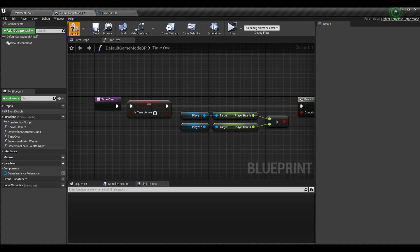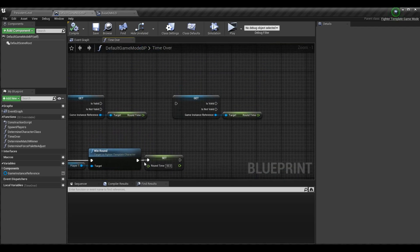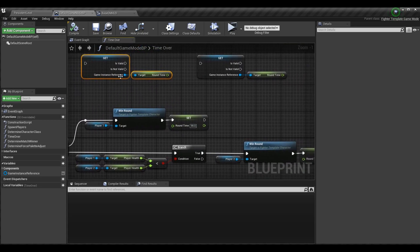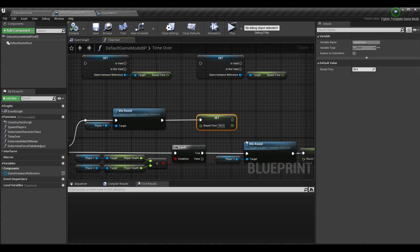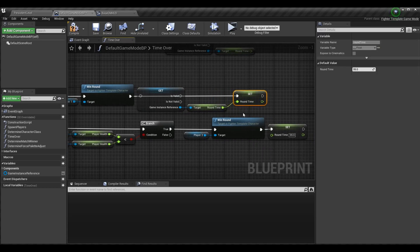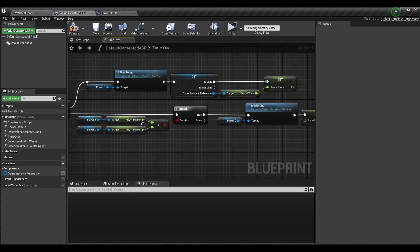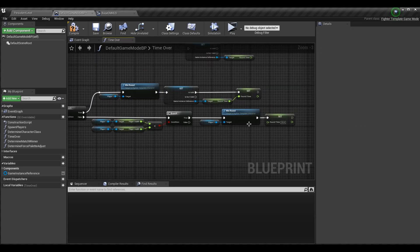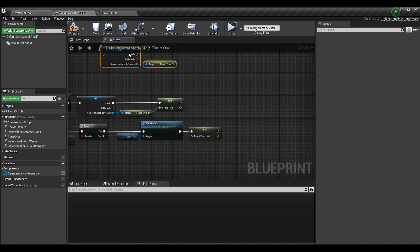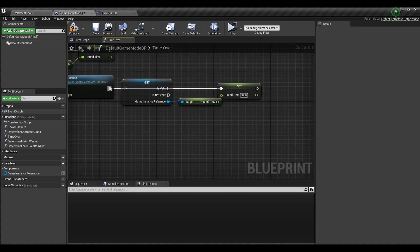This will stop the timer from going once time runs out. If a player wins — meaning they don't have the same health — we want to set round time to the game instance value instead of the hardcoded 99. The same goes for player 2 winning. We don't want to set it to the hardcoded 99 but rather what is set up in the settings menu.